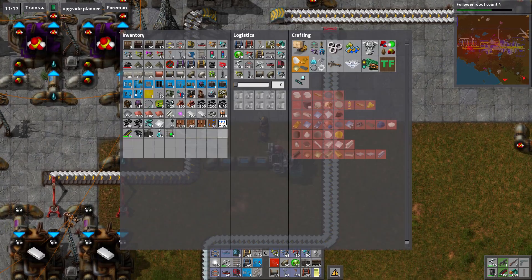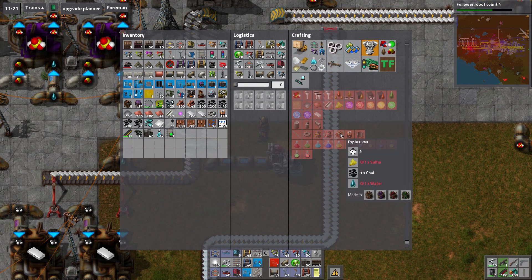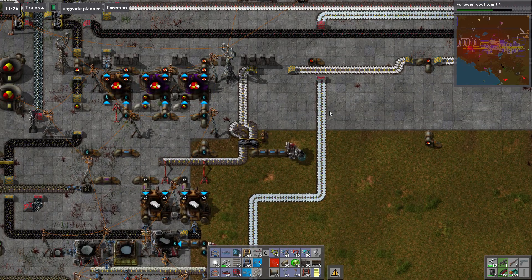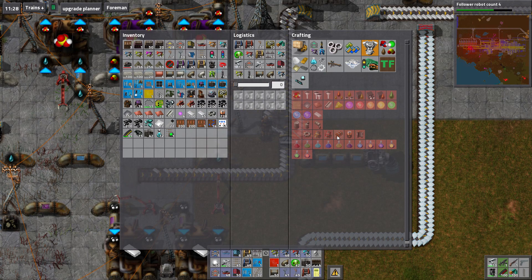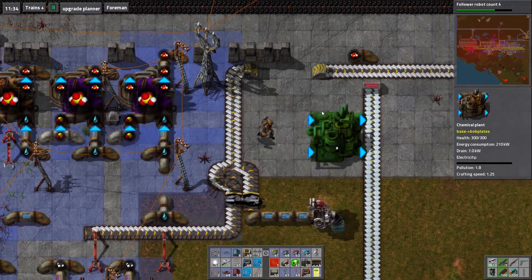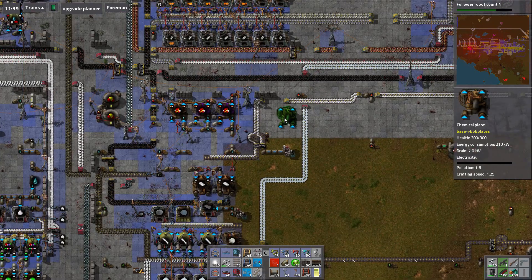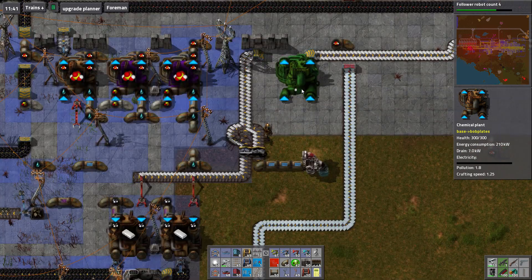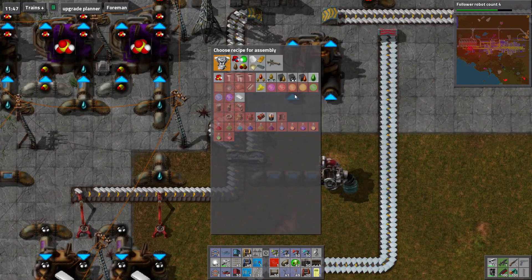Explosives factory 101. Explosives require sulfur, coal, and water. Well hey, what do you know — we have sulfur, coal, and water right here in quantity, in a chemical plant. So what we're going to do is our first chemical plant is going to start producing explosives. Where do we want to put explosives? That's actually a really important question. We'll probably put them on a belt, or in the network. Sure — that could be funny.